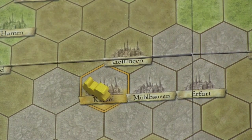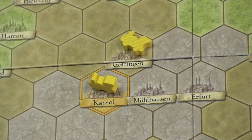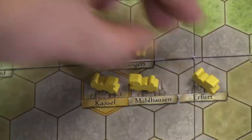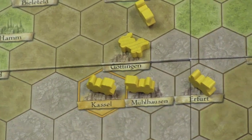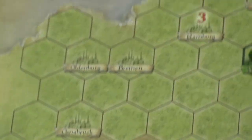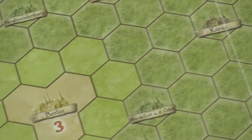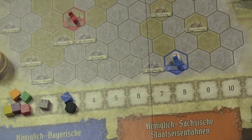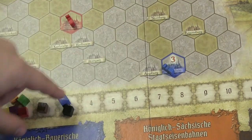Each city that a train is part of gives an income of one. So if yellow builds another train, its income goes up to two, then three, then four. It doesn't increase when you go into areas without cities. But some cities on the board have larger numbers — for example, Hamburg and Berlin will increase your income by three. Some companies, like the blue company, start in a city of three, which is why their income is already higher.